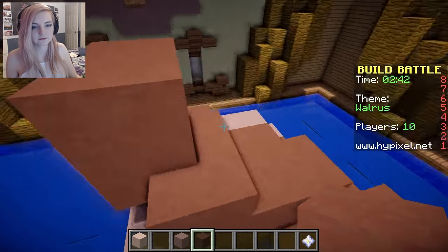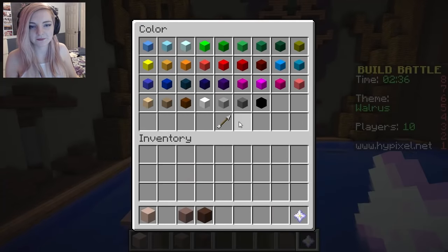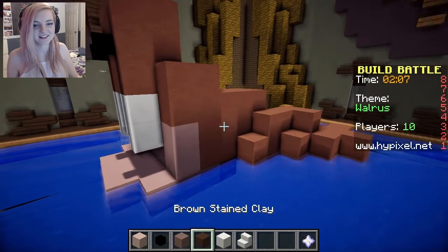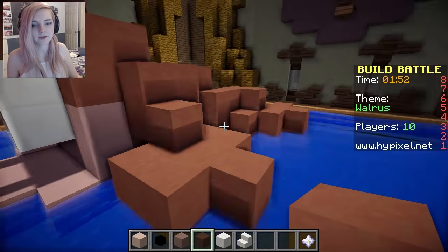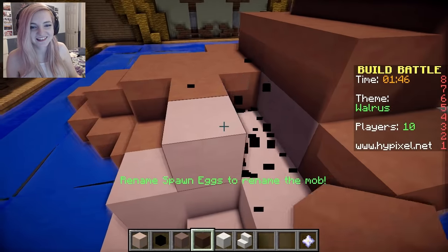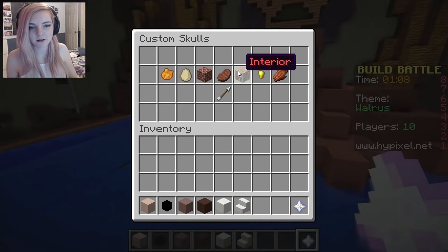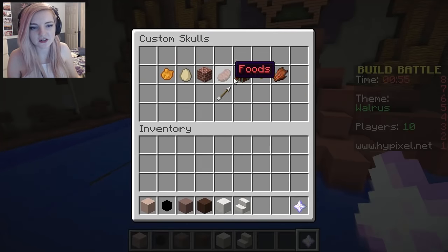This is really, really hard, guys. Welcome to the life of build battle. Oh my god, we have two and a half minutes? My walrus is not ready. This is just a practice round. I'm not sure how to do the tusks. Oh, mine actually looks kind of cute. It's got some tusks going on, but hasn't got any flippers yet. Oh my gosh, I'm a better builder than this, I swear. Mine looks so weird. My walrus needs help. I'm excited to see everyone's though.